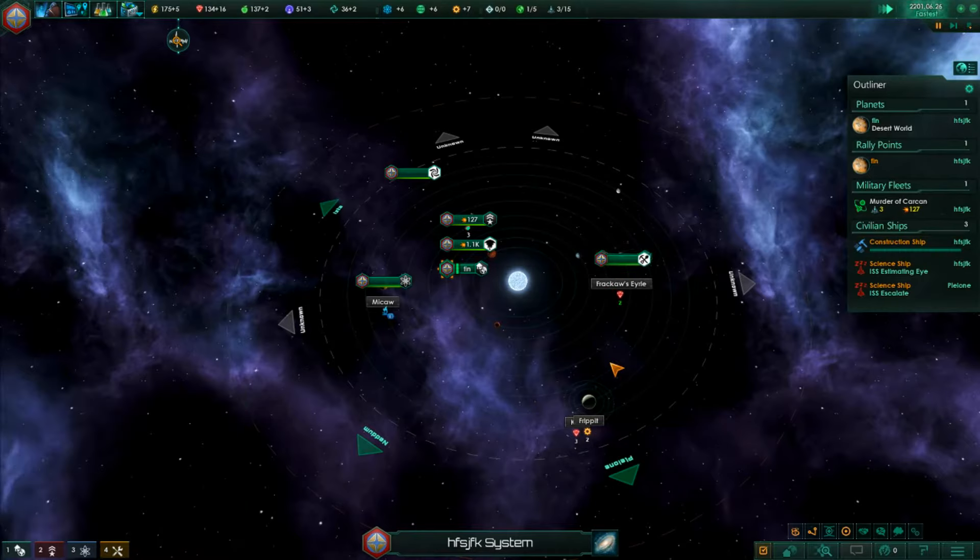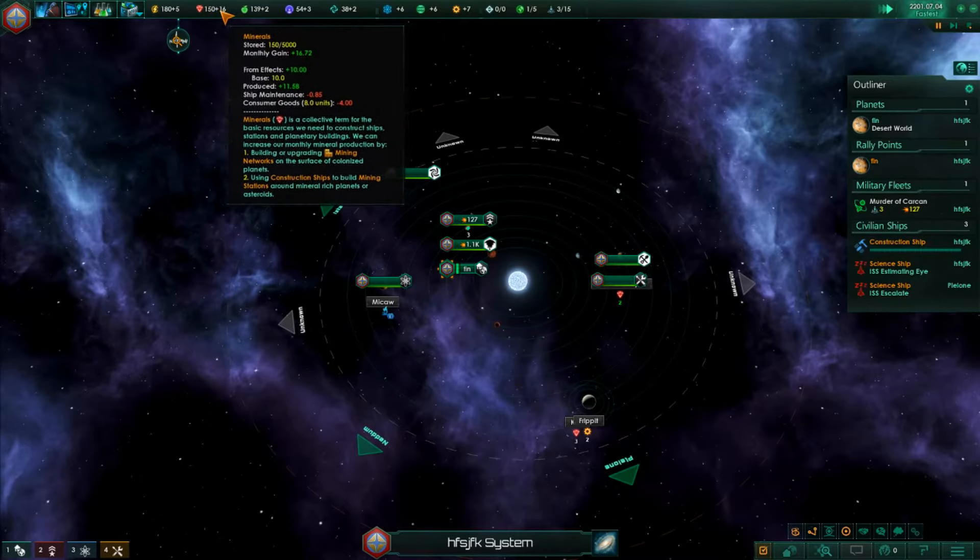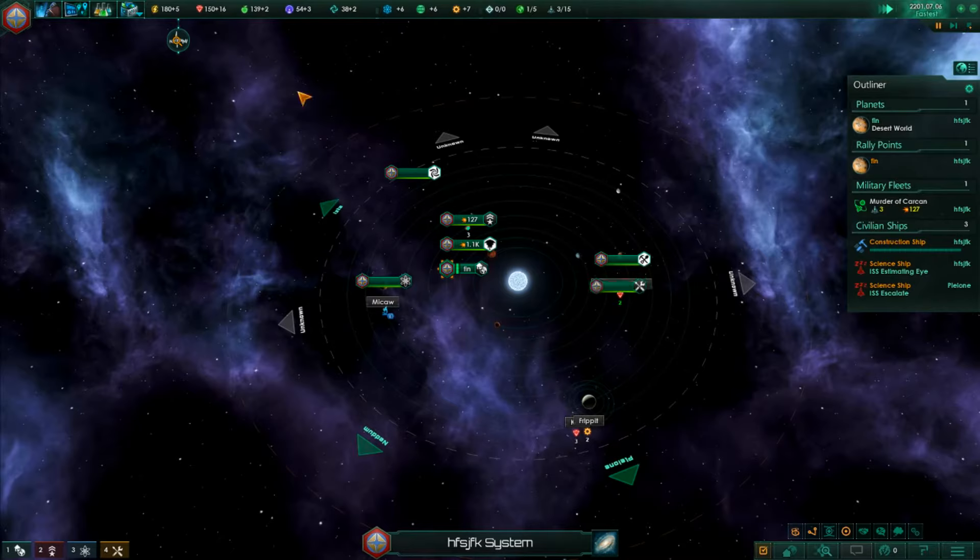In my other playthrough with the Crims0nians I produce over 180 minerals monthly. The way I do that is I never spend them because I'm always at war. I have a federation with about seven fleets - actually six, got a new one almost to seven - and they're all much more powerful than me, so I just go and cream the enemy and get all the spoils because of how the federation operates. Hopefully we can do something like that in this playthrough.